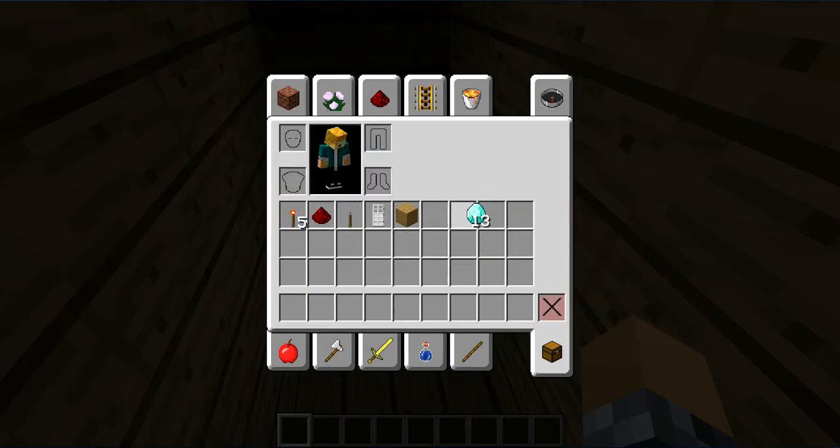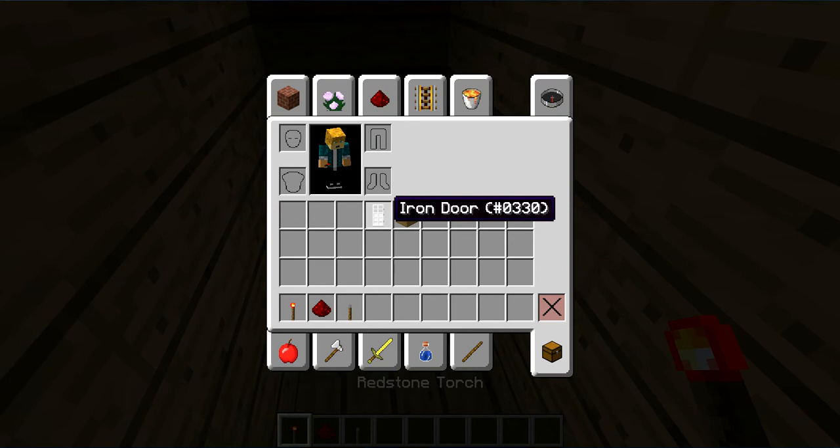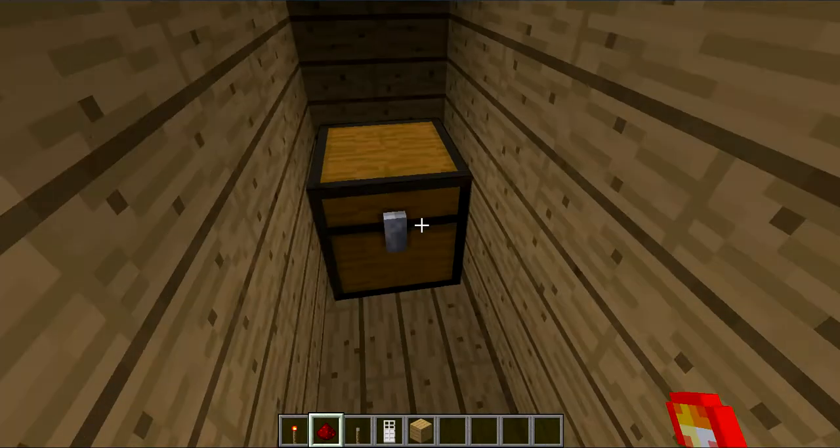Now all you'll really need to build this yourself is redstone torches, redstone levers, an iron door, and some kind of building block.